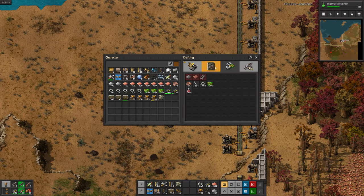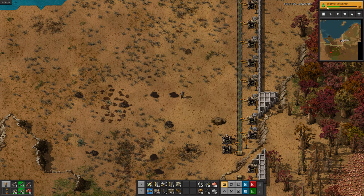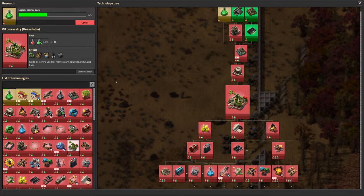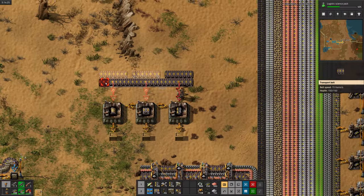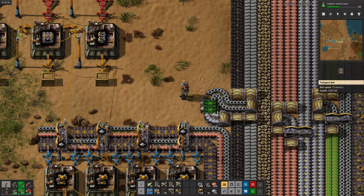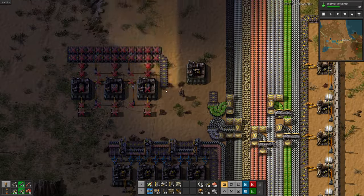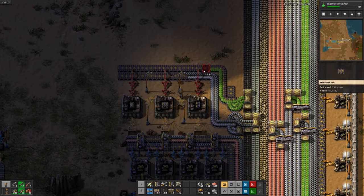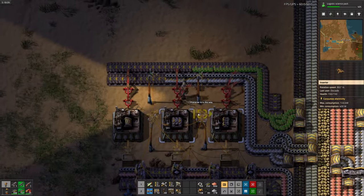Now it's time to put pump jacks on the oil field, but I actually haven't researched them yet. First I need to research green science packs, then engines, then automation 2, then fluid handling, and then finally I can unlock pump jacks. So I should probably start working on green science, but first I'm going to build a little bit of personal automation because I've been crafting everything by hand, which is pretty slow. Having some belts and inserters laying around will be really useful in the long term.